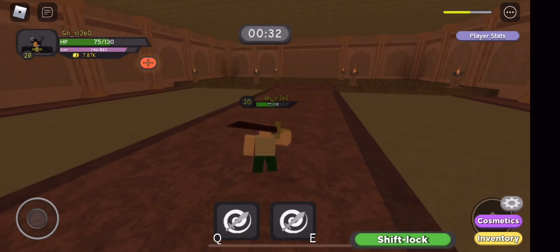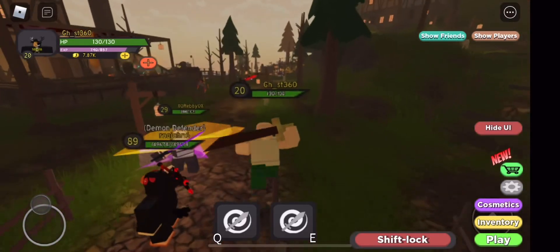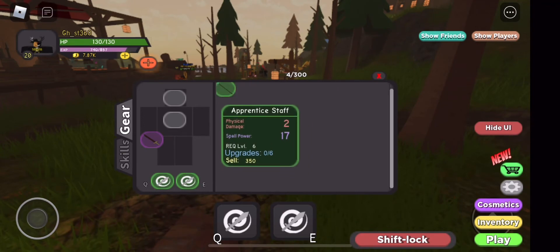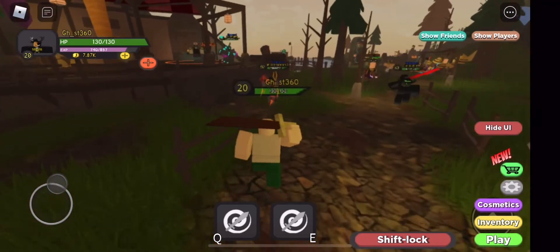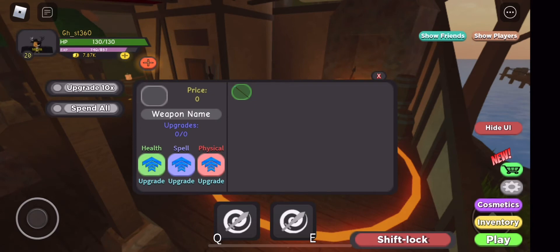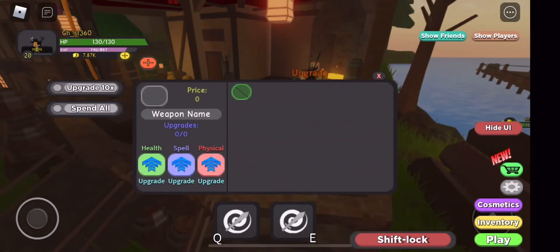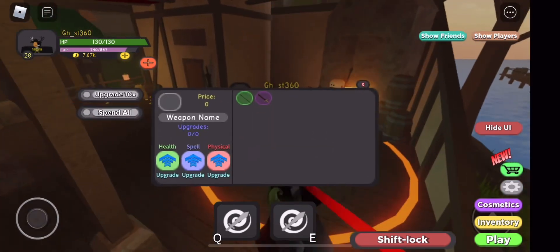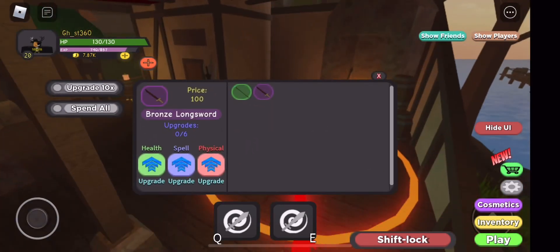Let's see if I can get armor. I keep getting stuff I'm just going to sell — it's so annoying because I'm not going to use it. I need something useful, especially where I am right now. I'm literally a noob, a walking noob. Let me try upgrading — where's my sword? I need to un-equip it first. Okay, let's put that on.